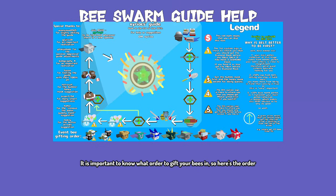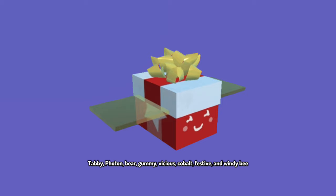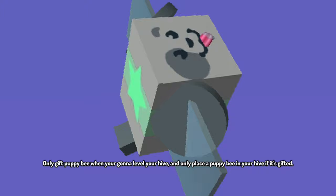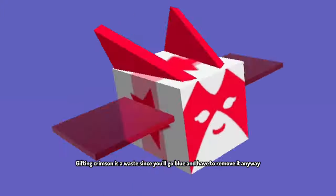Chapter 1.7: Event Bee Gifting Order. It is important to know what order to gift your bees in. Here's the order: Tabby, Photon, Bear, Gummy, Vicious, Cobalt, Festive, and Windy Bee. Only give Puppy Bee when you're going to level your hive, and only place a Puppy Bee in your hive if it's gifted. Gifting Crimson is a waste since you'll go blue and have to remove it anyway.